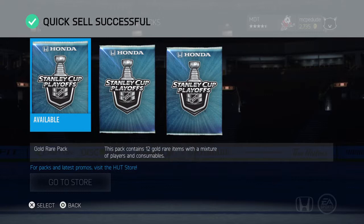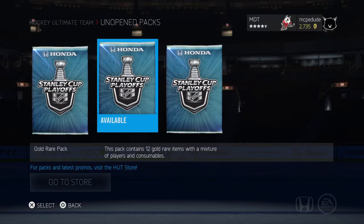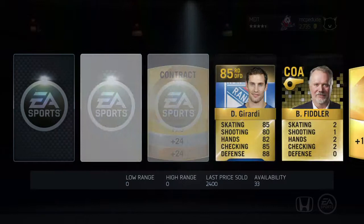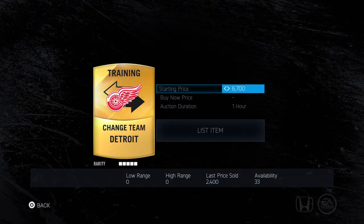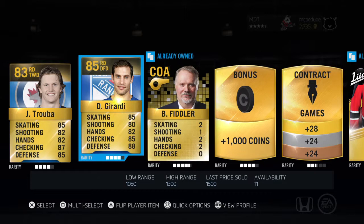We're definitely gonna have enough for another 8k pack. This pack contains 12 gold rare items with a mixture of players and consumables — I don't really need the consumables but that's fine. Let's go with the middle pack. Come on, come on, please! Jacob Truuba — changed team to Detroit, alright, we'll put you up. I'm messing up the prices. Truuba, Conti.